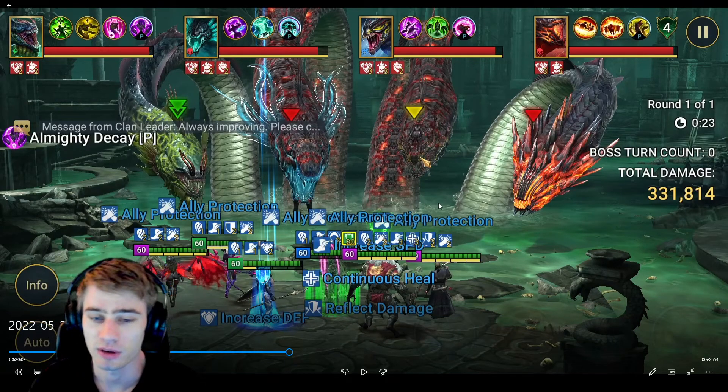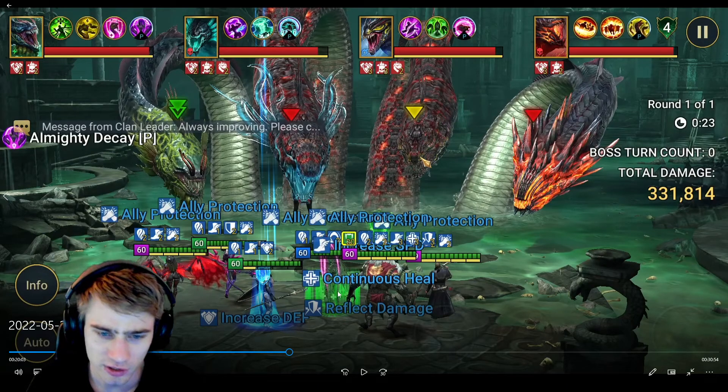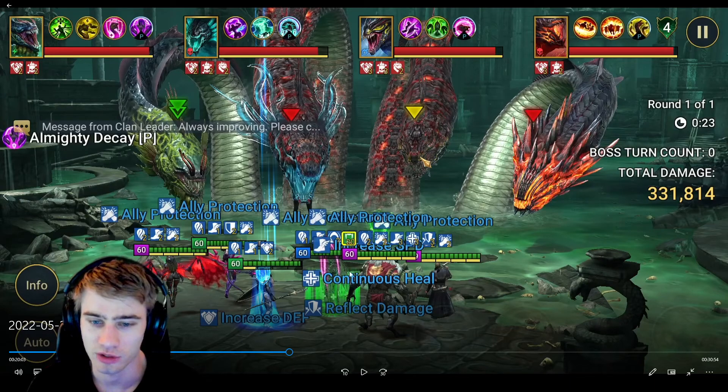My team is: Duchess, Lydia, Fergus, Ninja, Coronar, and Inquisitor Shamel. As you can see, there are only really two damage dealers here.